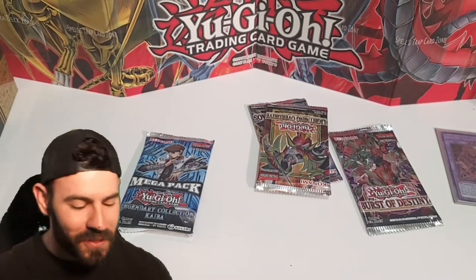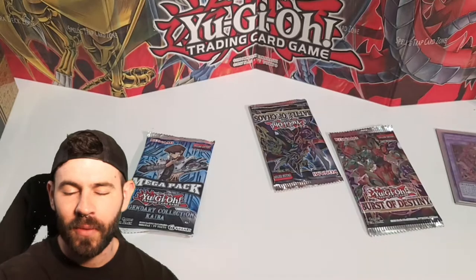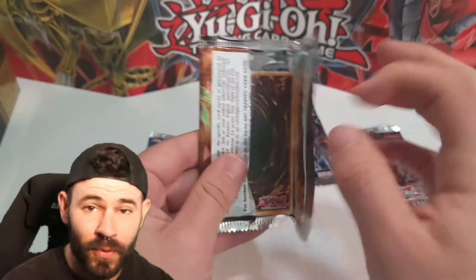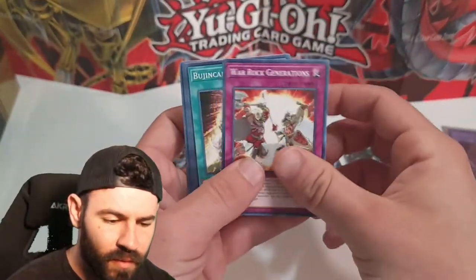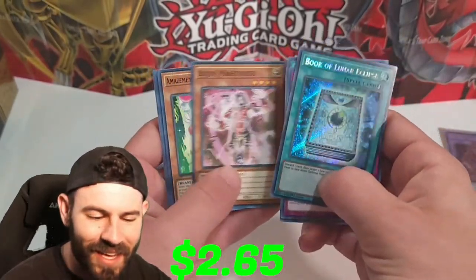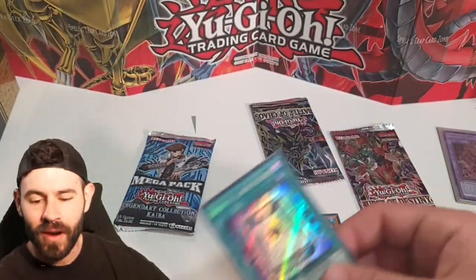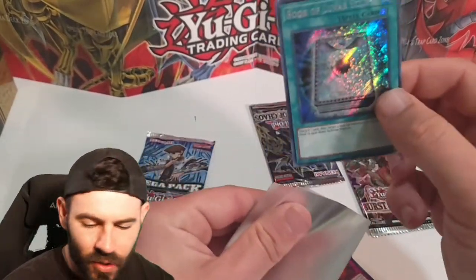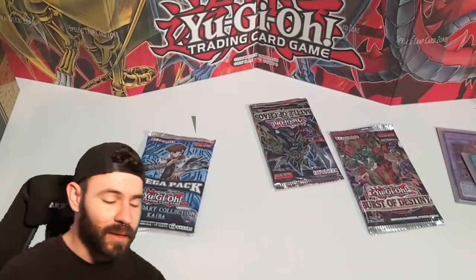Like I said, Burst of Destiny always treats me right when I buy a loose pack out of the local store. If we top that today, I'll be surprised. Book of Lunar Escape Eclipse - hey, we got ourselves another secret rare out of a loose pack. So that's not too bad. We had a total of 19 loose packs and two secret rares, and that is not bad at all.